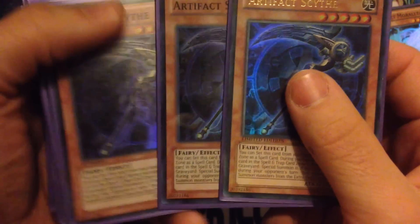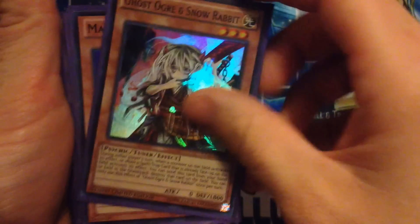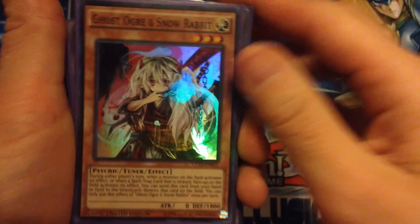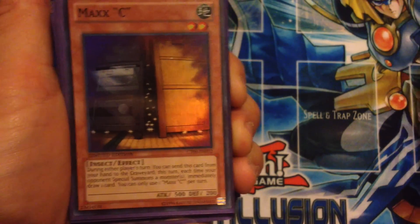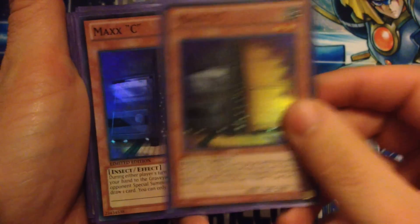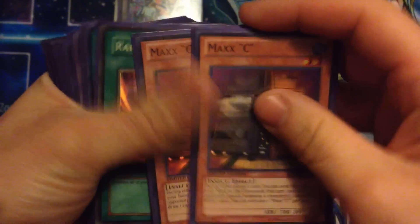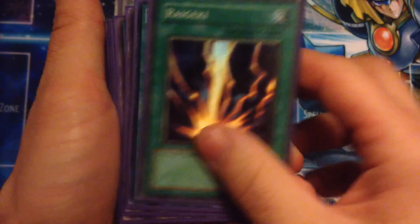Artifact Scythe is really good against Zoodiac — it just shuts them down really hard and makes them not able to play well. I'm running one Ghost Ogre and Snow Rabbit; I kind of want to run two but the deck's pretty tight. Maxx C you want to max out on — it's obviously really good this format, no reason not to run it.